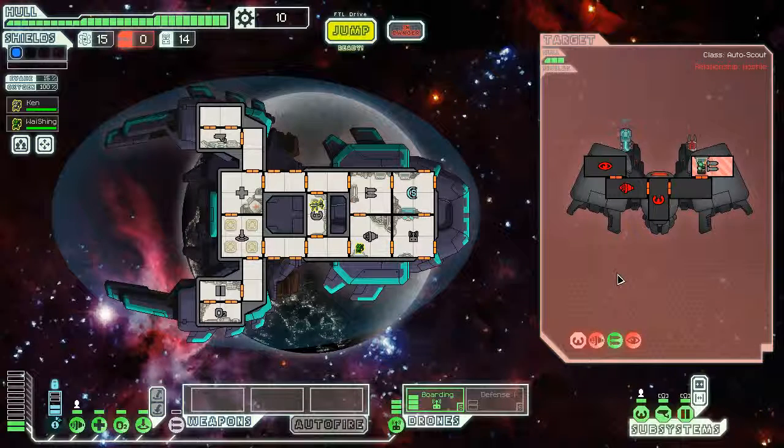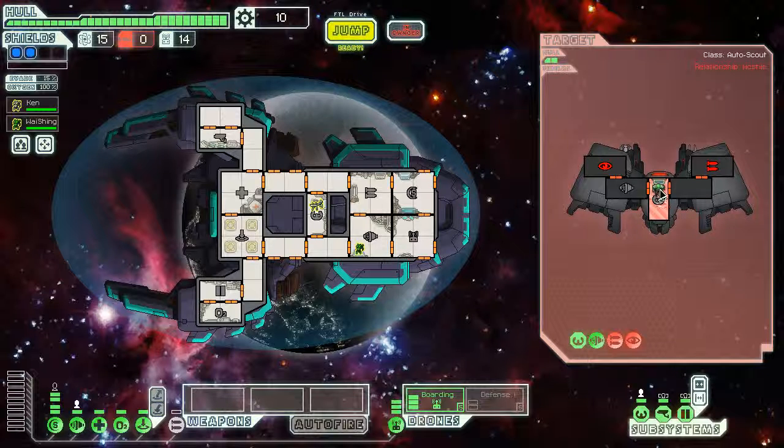He's pretty slow at fixing stuff though. Oh, he fixed some engines. I'm not sure how AI ships work, but I'm pretty sure they can fix all their systems simultaneously. Maybe that's changed — right now he's only fixing one system, fixing his engines. Maybe that's how they work now? Oh no, he fixed his piloting now. Maybe it's just random. Also look at the boarding drone — it has a green LED lamp on him indicating that he's friendly. That's a nice touch.